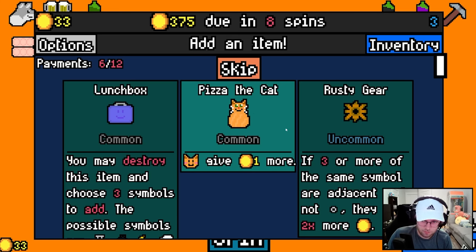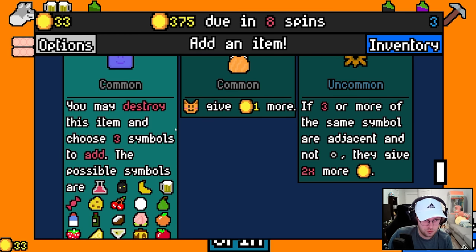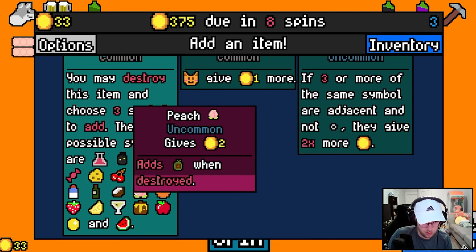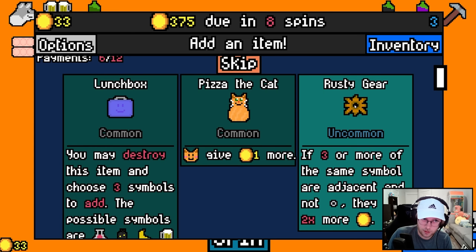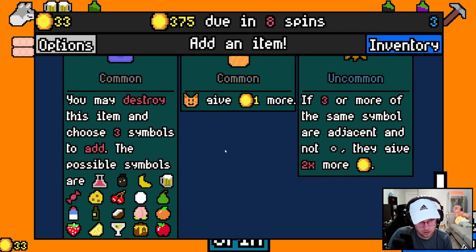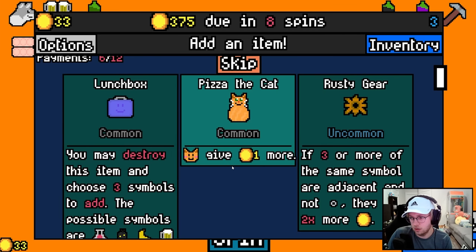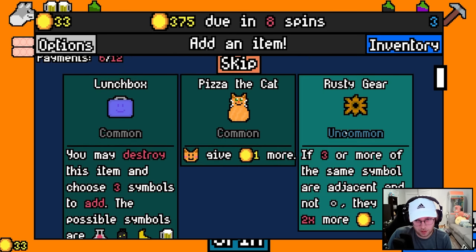Pizza the cat — cats give one more. If three or more of the same symbol are adjacent and not empty, they give two times more. You may destroy this item and choose three symbols to add. Are these random that I get? Gear with the wolves? That's true. You get to pick? Do I just go all honey? Or is it like I get a one out of three? You pick from a random selection. So is lunchbox or gear better? Probably gear for the wolves.